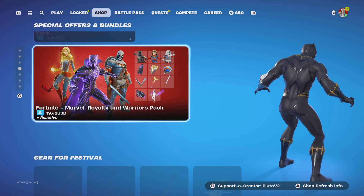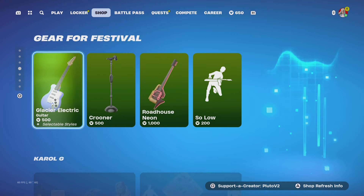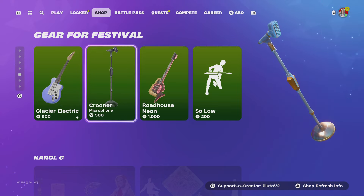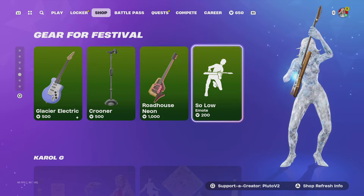We got the Royalty and Warriors Pack — not gonna lie, a great pack just to get Black Panther. We also got Glacier, Electric Crooner, Roadhouse, Neon, and then the Solo emote.